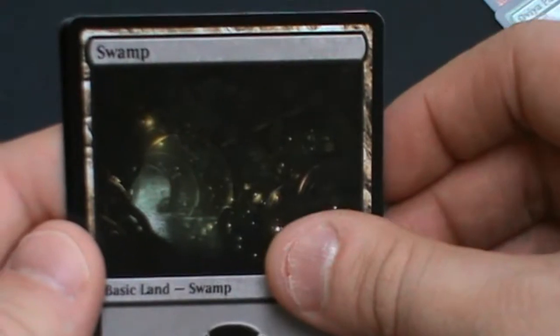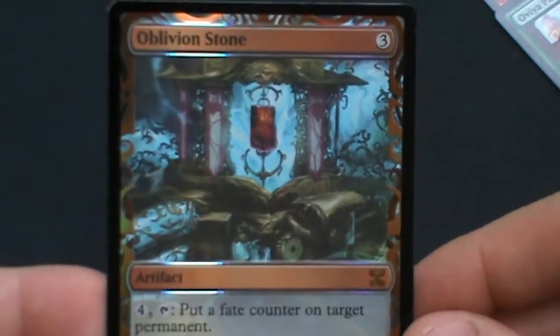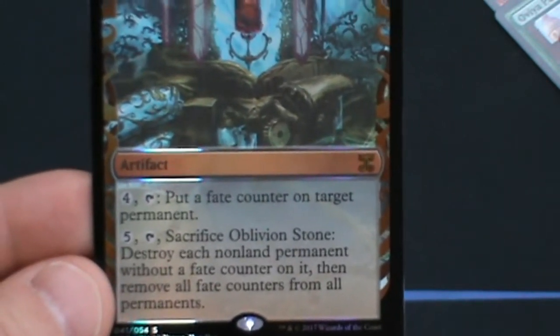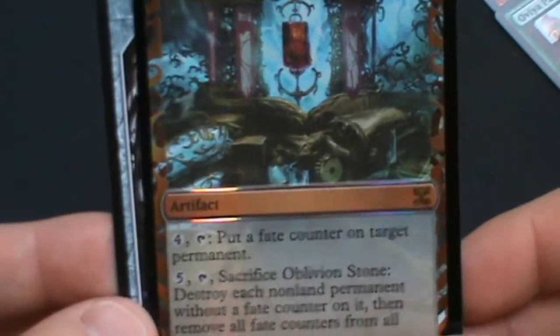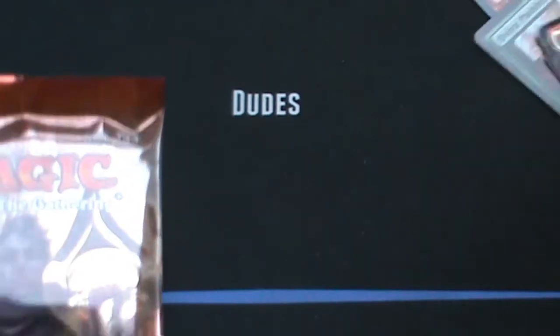And we have a foil! Oh my god — we've cracked open an Oblivion Stone! Wow. So it's a 3-mana artifact. You can pay 4 and tap it to put a fate counter on a target permanent, or pay 5, tap it, and sacrifice the Oblivion Stone to destroy each non-land permanent without a fate counter on it, then remove all fate counters from all permanents. That is amazing. I need a sleeve — why do I never have sleeves nearby when I need them? That was an amazing pack.